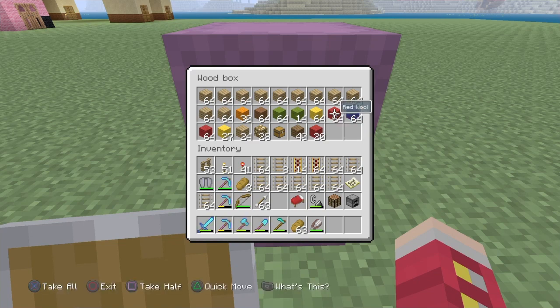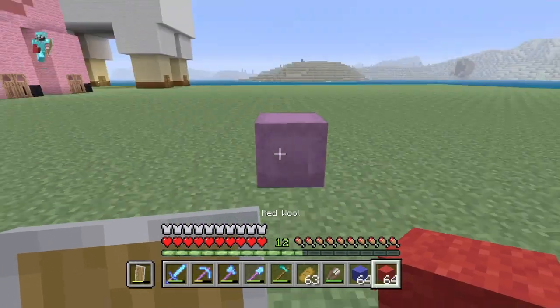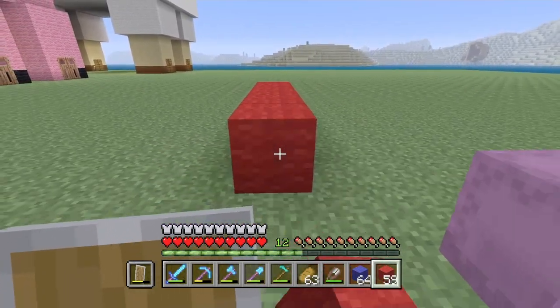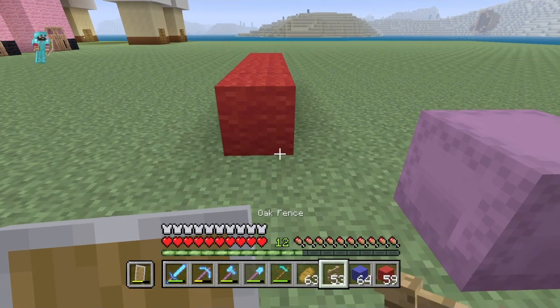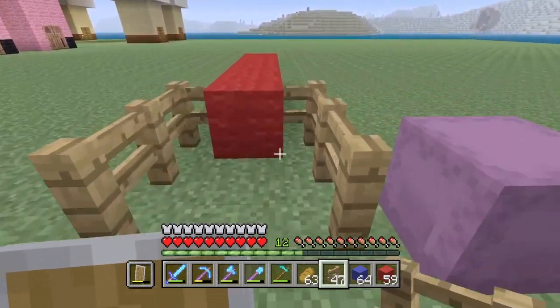Let's get to building this thing. We're going to start with the color red, then blue, and then yellow. Red is going to start here — this is like the entrance right here — so let's just grab some fences to mark this as the entrance and signify where we're going.